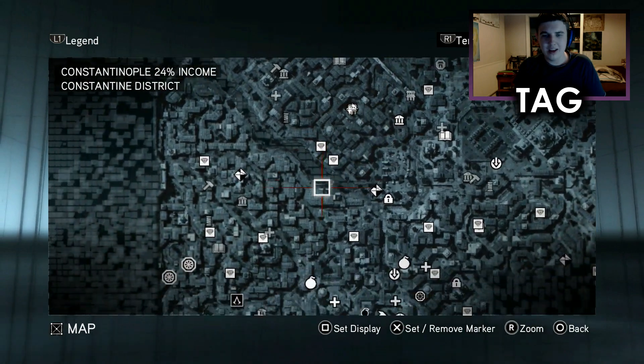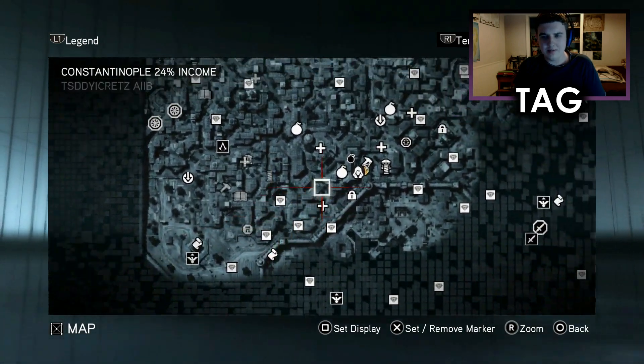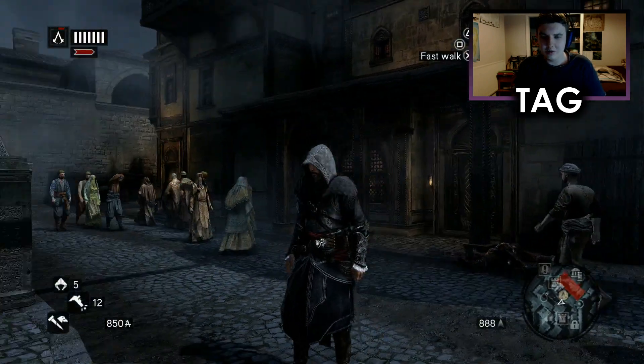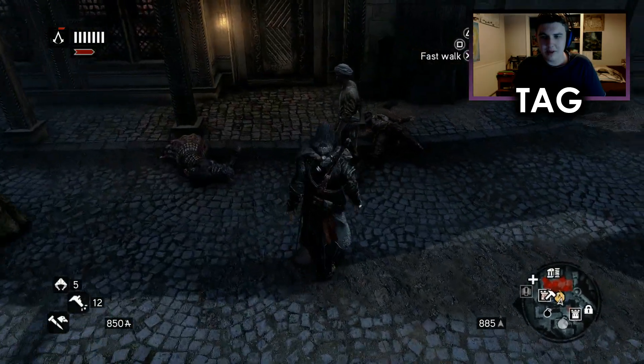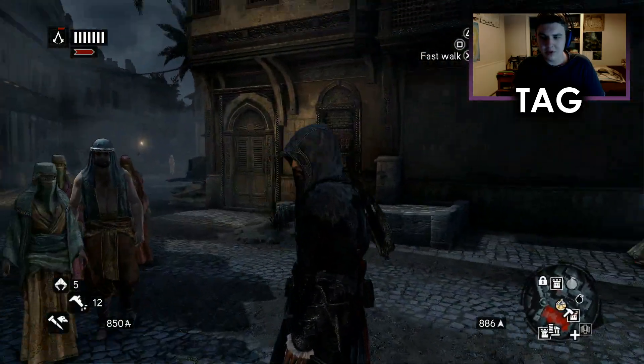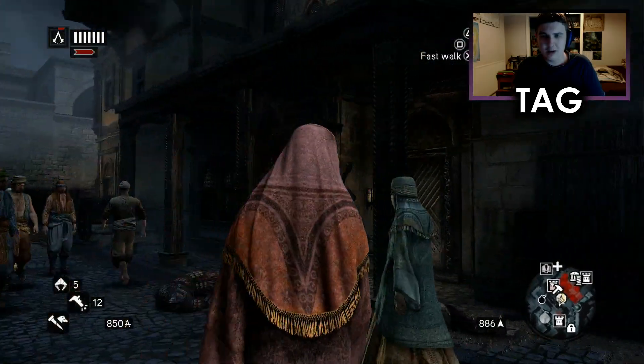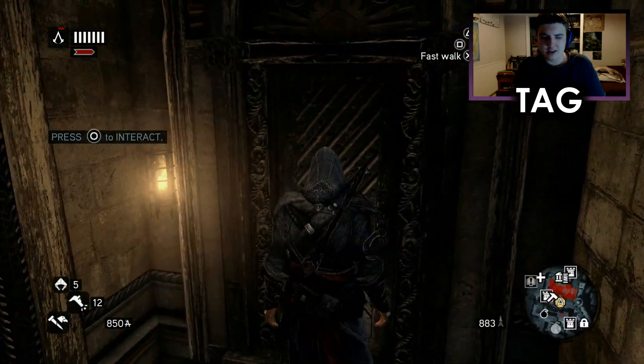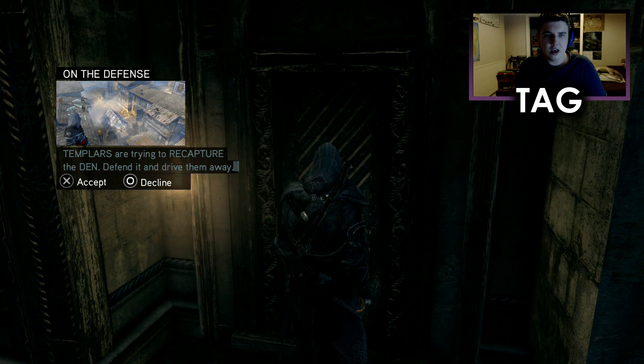I just ended up buying these, and they ended up attacking this den down here — the South Bayezid district, which is literally the last one that we just took over. You can see that we've got Templars all over the place at this point. We need to go to the Assassin's Den to start the defence. Templars are trying to recapture the den — defend it and drive them away. You need to do this three times for one of the Assassin's Challenges.